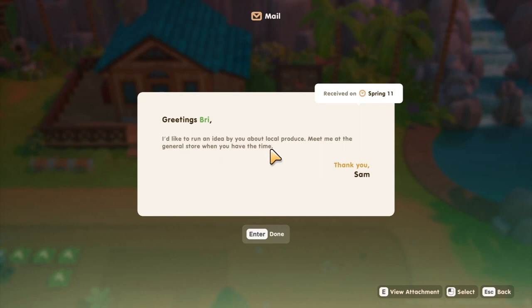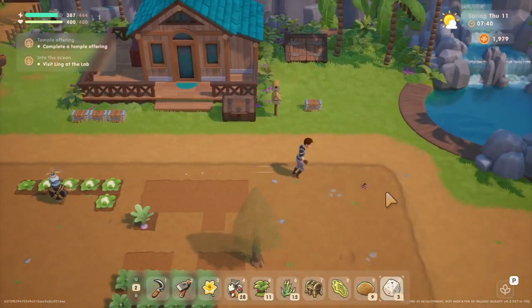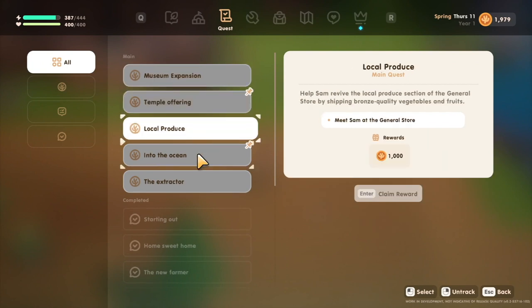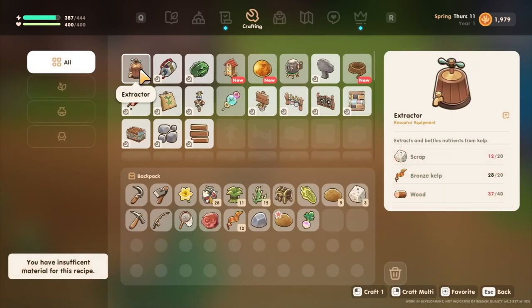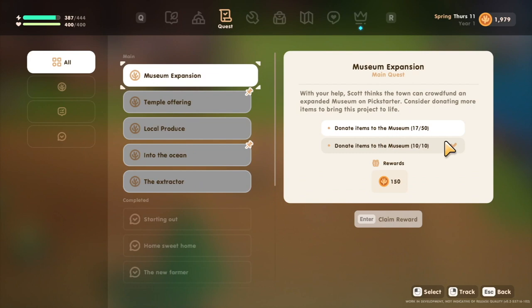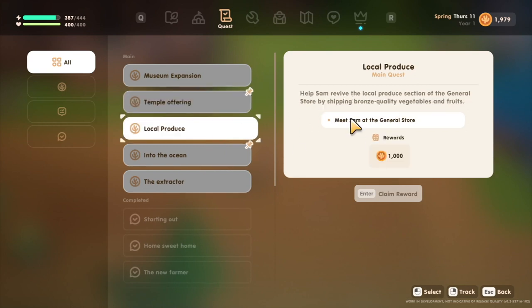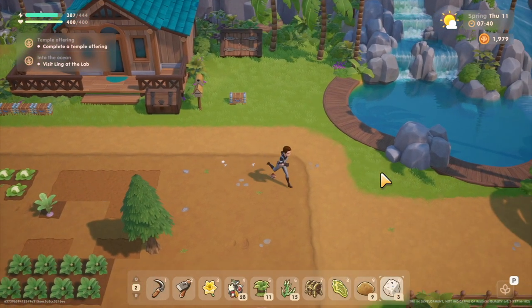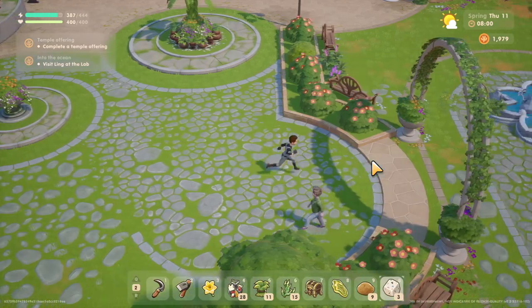There's a message from Sam about local produce — meet me at the general store when you have time. Looking over all of our quests, we have a lot. The extractor is too expensive to craft right now. Museum expansion will take time. I want to complete a temporal offering in this video. Let's go see what Sam wants.